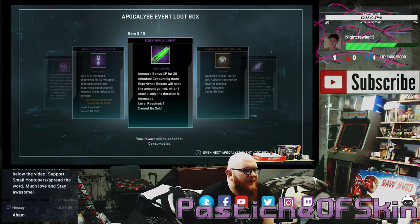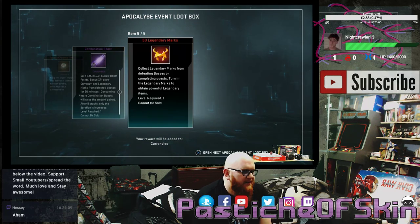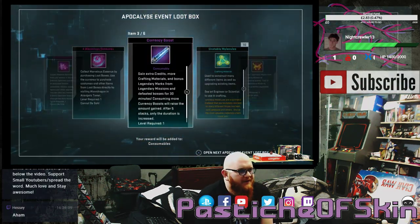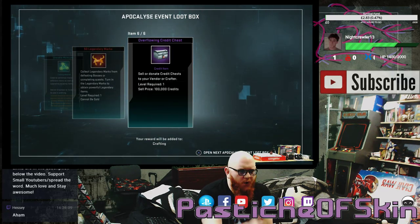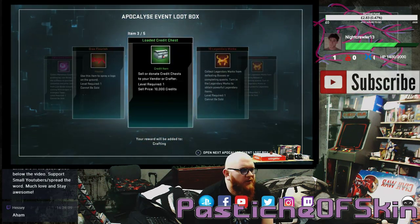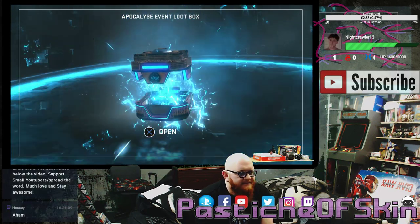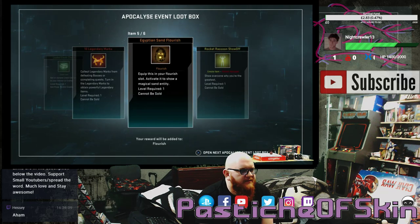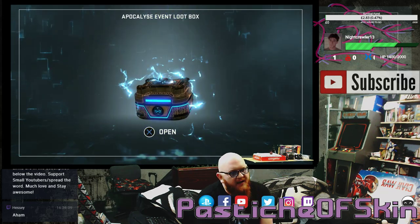Box two: 4 Marvelous Essence, minor experience boost, experience boost, Egyptian Pyramid Flourish, combination boost, and 50 legendary marks. Box three: 2 eternity splendors, 4 Marvelous Essence, currency boost, 10 unstable molecules, 50 legendary marks, and an overflowing credit chest. Box four: 4 Marvelous Essence, Drax Flourish, floated credit chest, 10 legendary marks, 10 legendary marks — not a great box. Box five: 4 Marvelous Essence, Marine Spray Paint, loaded credit chest, 10 legendary marks, Egyptian Sand Flourish, and a Rocket Raccoon Showoff. Not too bad, but still kind of shit.